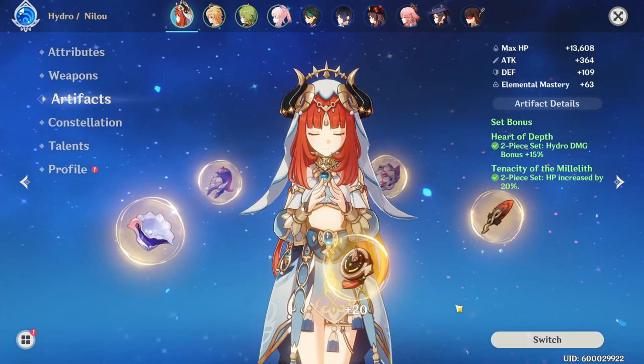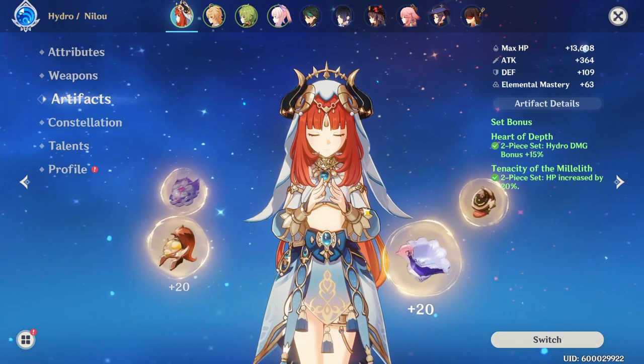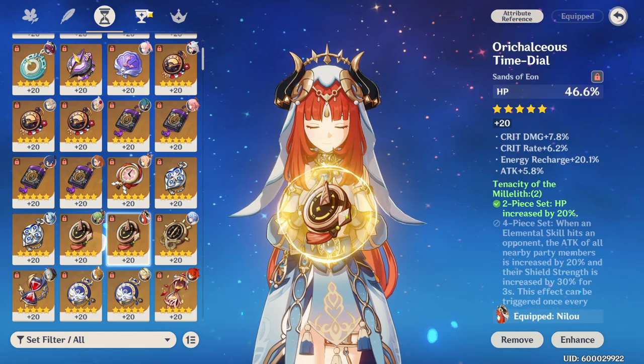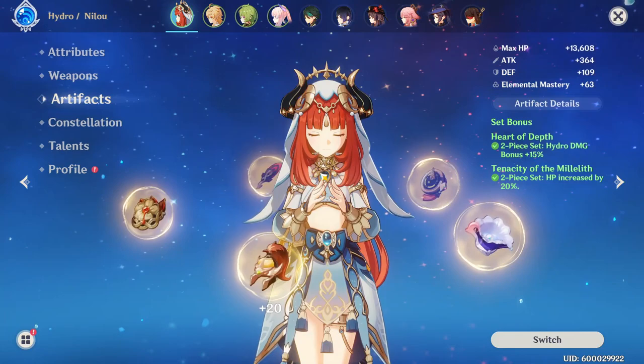Do keep that in mind — that is very important. There are some unique mechanics about her elemental skill and normal attacks we'll go over later. For main stats, HP percentage on the Sands is the answer here, because your damage still scales off your max HP. You're going to want to change over to a Hydro damage bonus Goblet, and then a Crit Rate or Crit Damage Circlet, whichever nets you the best results to get those big numbers.